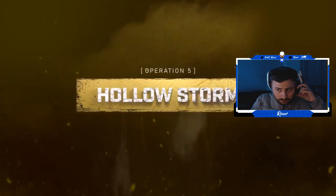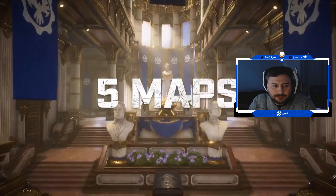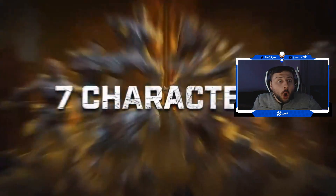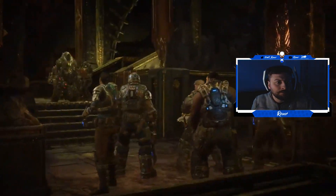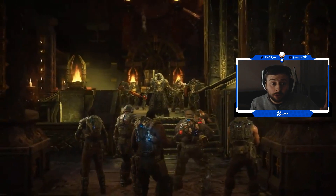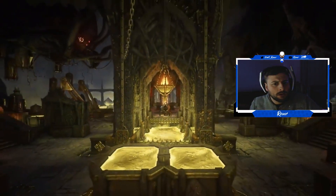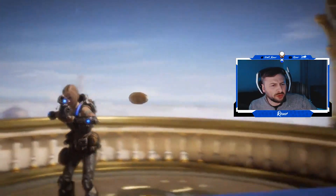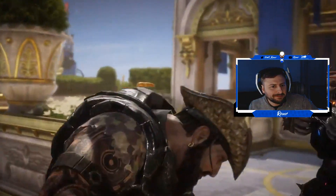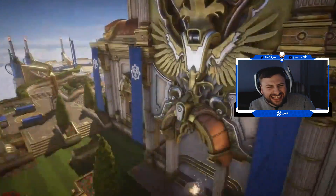Hollow Storm. Five maps — okay, we knew this. Yo, Clock Tower! Ania! I saw Ania, I saw Clock Tower, can you believe it? Nexus — okay, okay, beautiful. Regency — dude, that map looks sick, Regency!